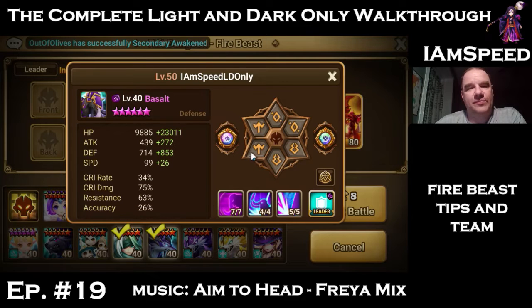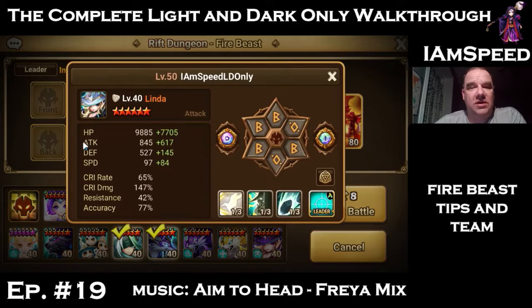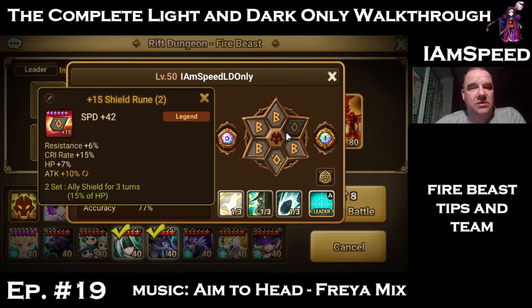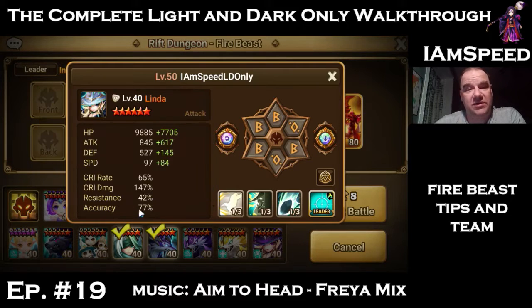Linda needs better runes — we need to get her to attack eventually but violent runes aren't very good yet. Her artifact has skill 2 crit damage, skill 2 accuracy, crit damage vs. lower enemy HP, and crit damage vs. enemy defense — all four substats actually useful to Linda. Siege is here purely for damage and his AoE. This is probably the first time I'm running Fire Beast with his new skill 4 buff, but his skill 3 usually wipes all the minions.